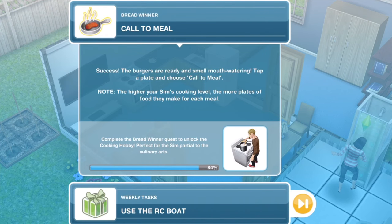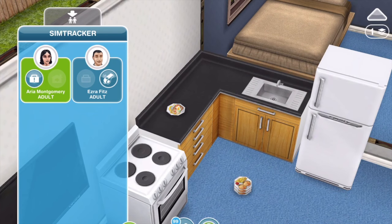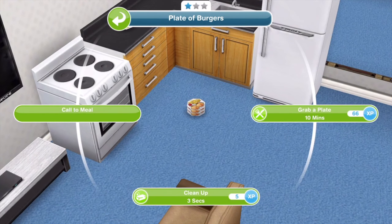The next thing we need to do is call to meal. The burgers are ready and smell mouthwatering. Tap a plate and choose call to meal. Note: the higher your Sim's cooking level, the more plates of food they make for each meal. He has made three plates of food. Call to meal — task complete.